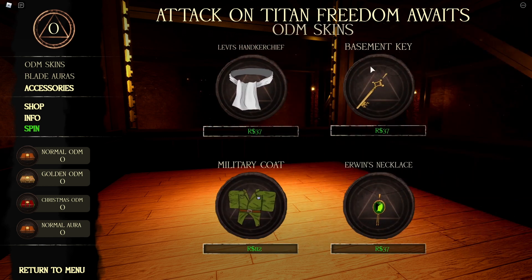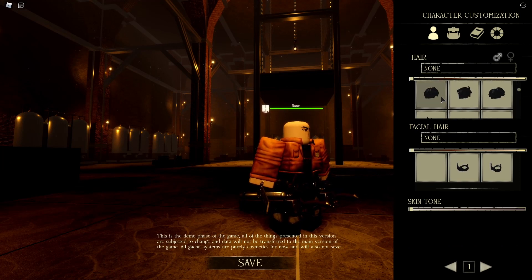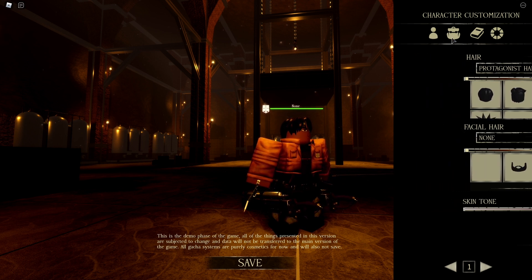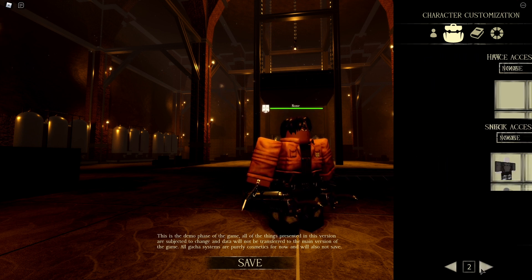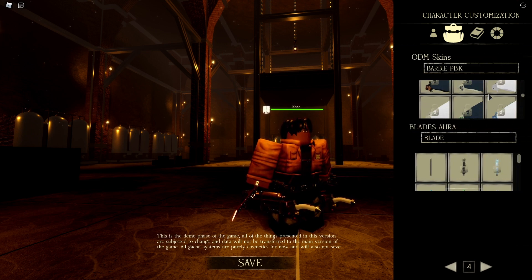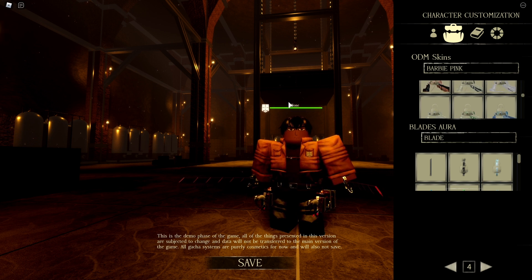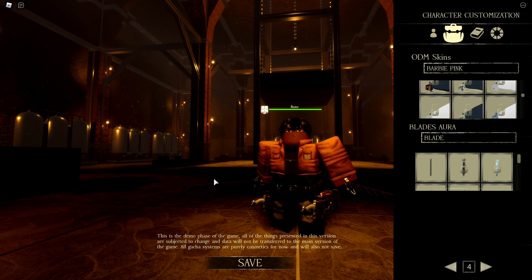Over here before we leave, there's Levi's handkerchief, the basement key to Aaron's house, Irwin's necklace, and a military coat — I think I might buy that military coat. Now over at the character edit, it keeps wiping my character's look, but whatever. We'll change the skin tone and then look for where the ODM gear slot is. Slide four — yes, here it is, the ODM gear. They're all just listed here, which is pretty cool. I'm going to be rolling for some blades and opening a whole bunch of crates in a new video.